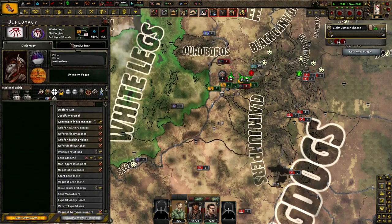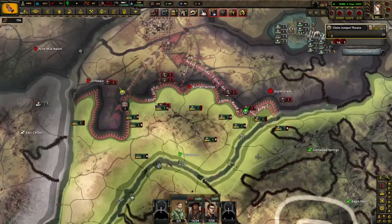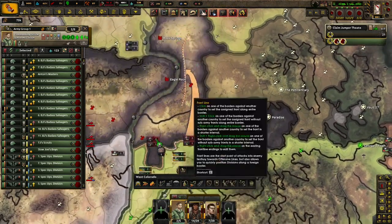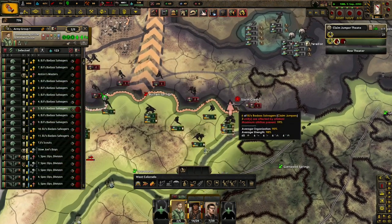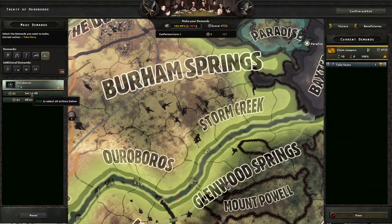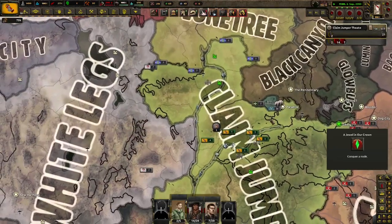Are the White Legs at war with anybody? They have like no manpower. Must be a lot of resistance. Take the capital, see what happens. They also go to war with Twin Mothers anyways. We got him! At some point, it becomes so large it doesn't matter how many enemies you have. Hey, we conquered a final node — thank God.